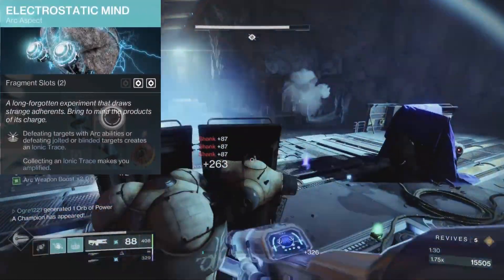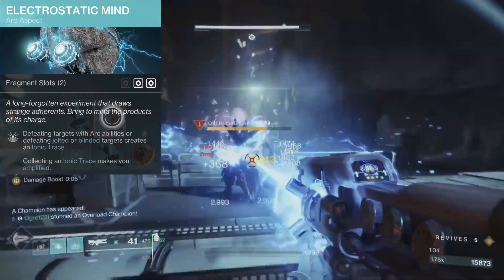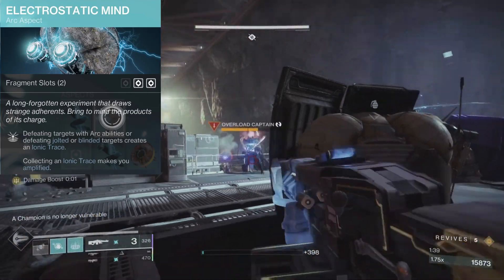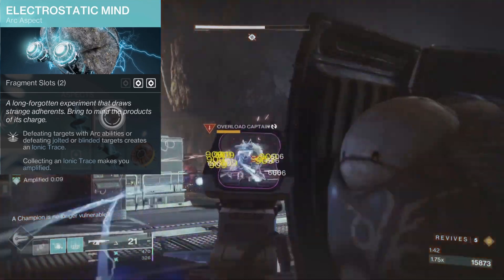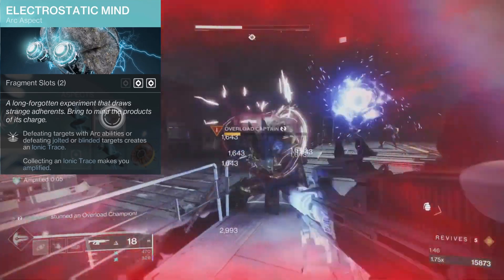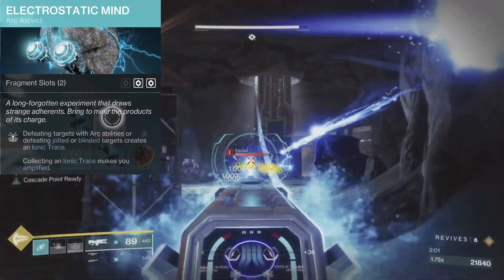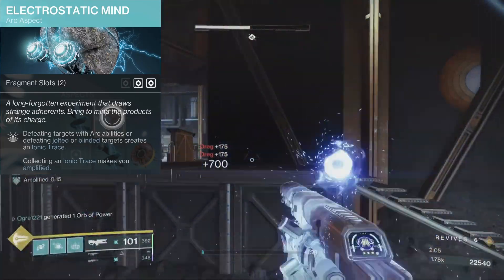Electrostatic Mind: defeating targets with arc abilities, or defeating jolted or blinded targets, creates an ionic trace. Collecting an ionic trace makes you amplified. This aspect makes it so that almost every tool in our arsenal is either creating ionic traces or priming targets for an ionic trace to be made. This aspect is like the heart — or mind — of the build. It's an integral part that keeps this build running on all cylinders.